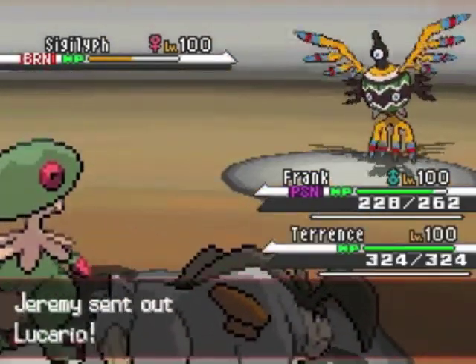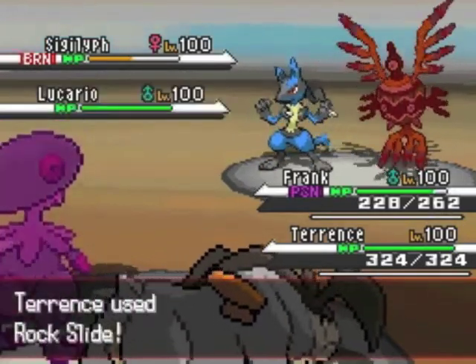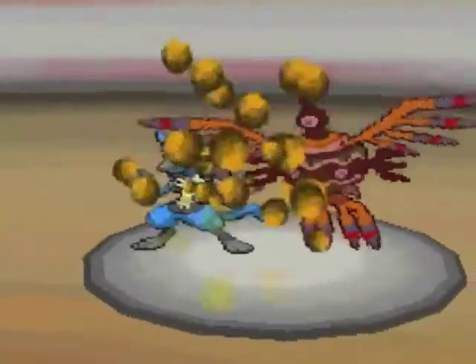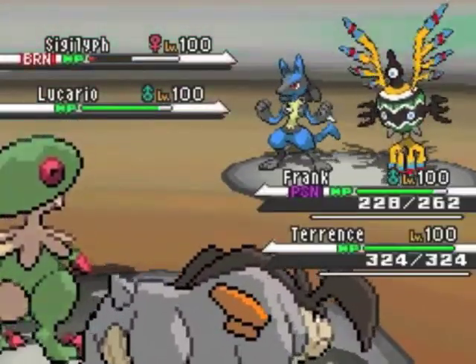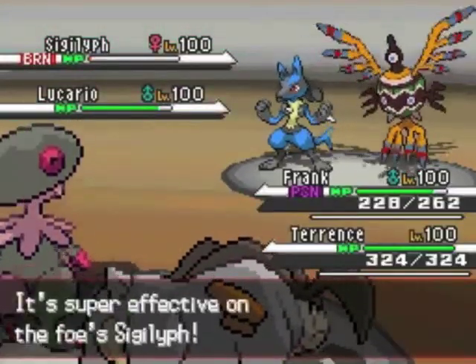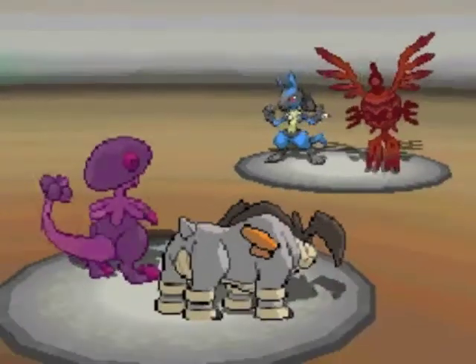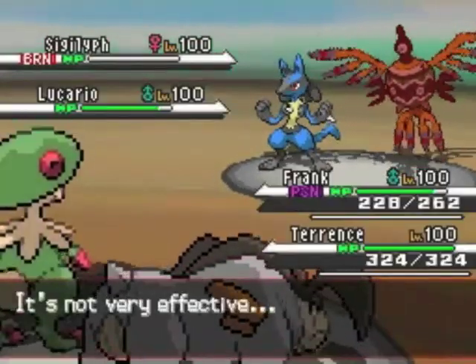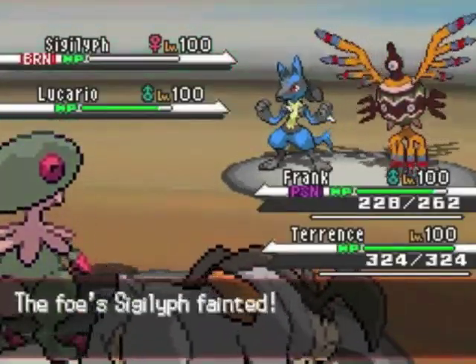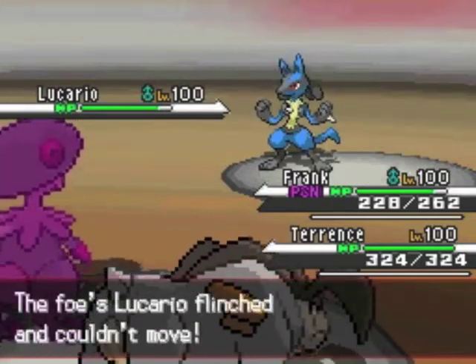I bring out my Terrakion and he brings out his Lucario. I go for Rock Slide because his Sigilyph is a real threat right now, but he managed to survive with very little HP. Luckily, I also decided to attack him using my Breloom, just to be sure. His Sigilyph faints here, and I managed to get the flinch hax on his Lucario.